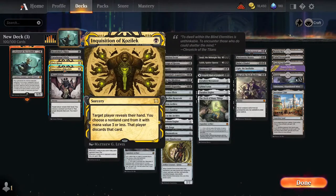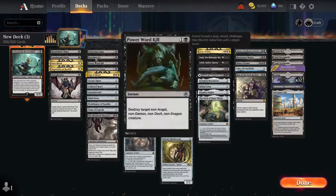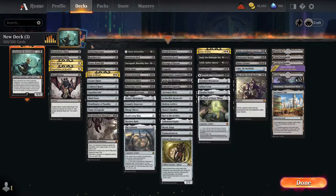We have control cards like Thoughtseize, Power Word Kill, and Heartless Act. We also have Sorin as a planeswalker for an alternative win condition, though I don't really see us getting to his minus abilities — it'll be more about Azurek. So that's pretty much the rundown of the deck. If you're interested in playing it yourself, the deck list will be in the description. Feel free to click on it, ask questions, and now we're going into a few matches to see how this plays out.